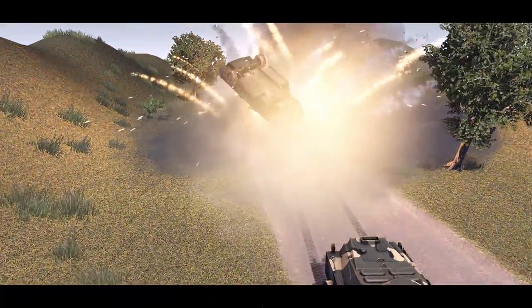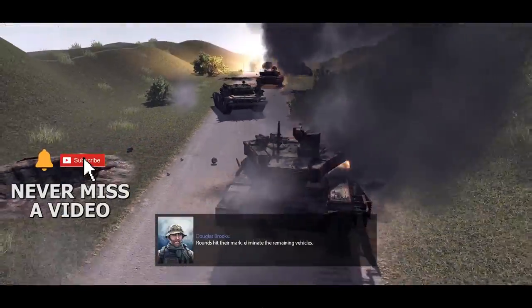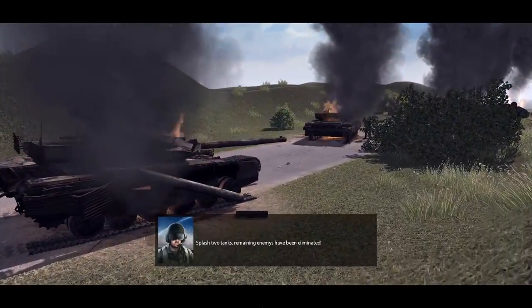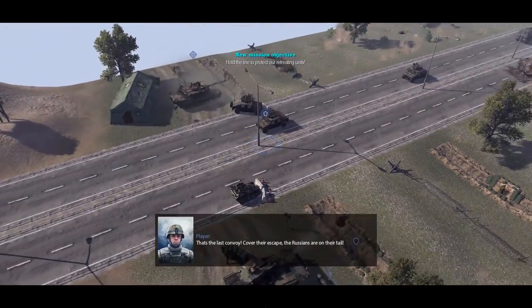I think we're going to see a highway defense here as the enemy continues to approach. Excellent hit on some of those targets — fantastic. Enemy tanks going up as well as an ATGM launcher — very good. Aircraft flying over as well to bring the pain. Splash two tanks; remaining enemies have been eliminated. The pursuing force has been cut down for now, but we're still trying to make it out of the area.